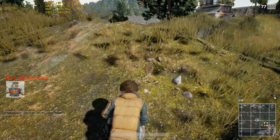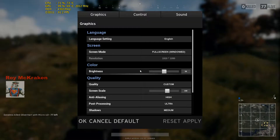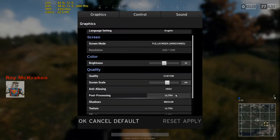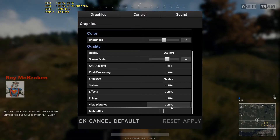Now on to the game settings. I'm running full screen window, 1080p, screen scale 100, high anti-aliasing, ultra post processing, medium shadows. Everything else is ultra, no motion blur.